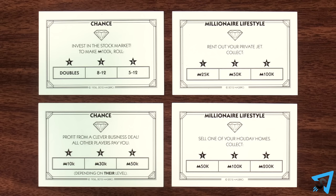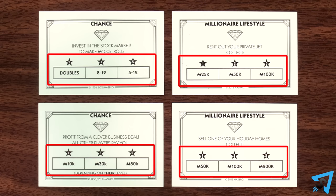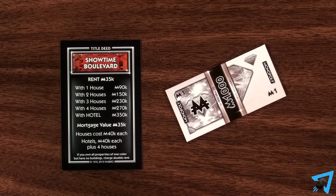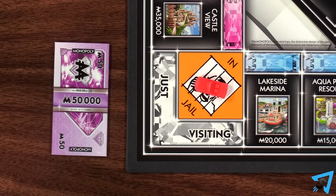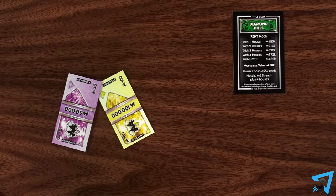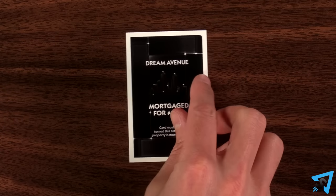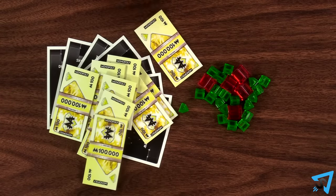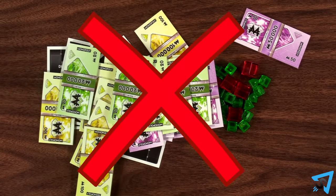Some chance and millionaire lifestyle cards show different options based on which token level you have. When properties are auctioned, the bidding starts at 1,000. The payment option to get out of jail costs 50,000. The only time you are allowed to sell houses, hotels, or properties, or mortgage properties, is when you are bankrupt. You may not perform these actions in order to help you get to 1 million cash or to buy a property.